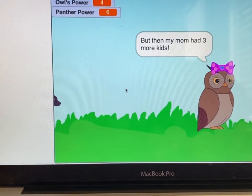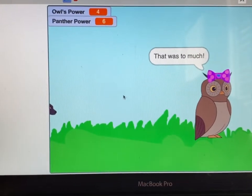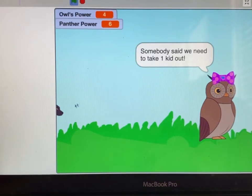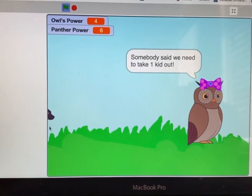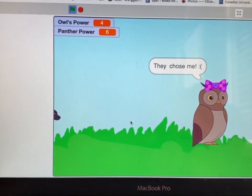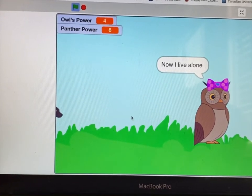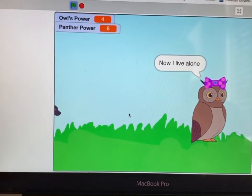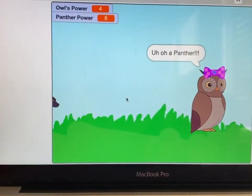First, if you want to move the owl, press the arrow keys on your computer. If you want to move the panther, click on it and then it will follow your mouse. But if you don't want it to follow you, press the spacebar. And for the owl, press Alt to attack.